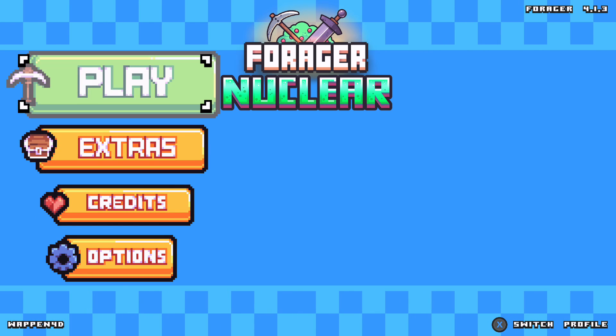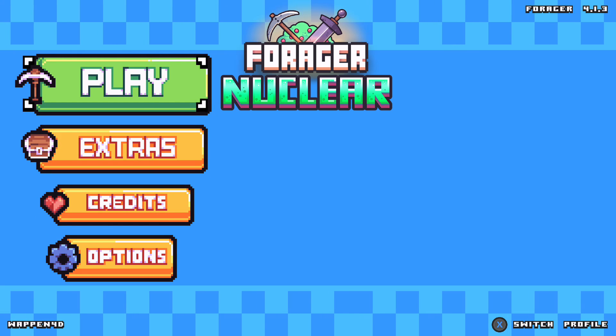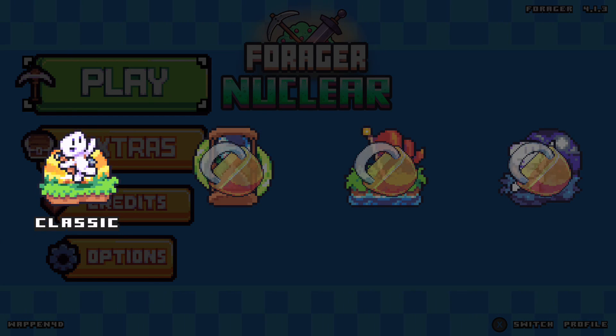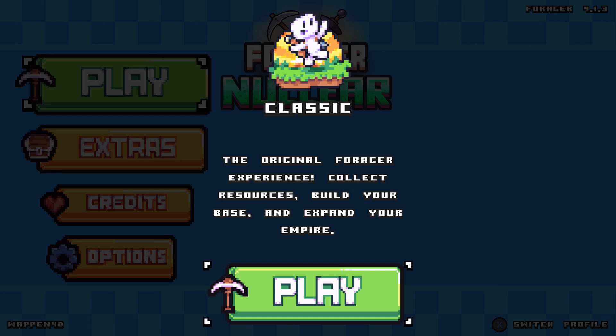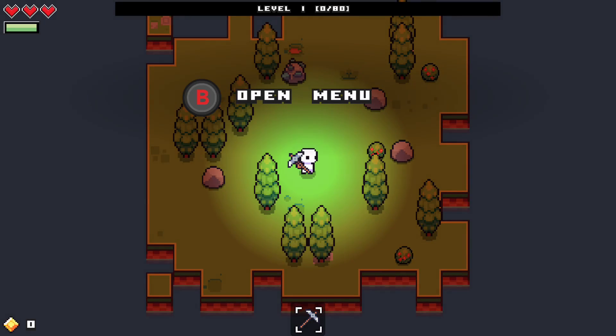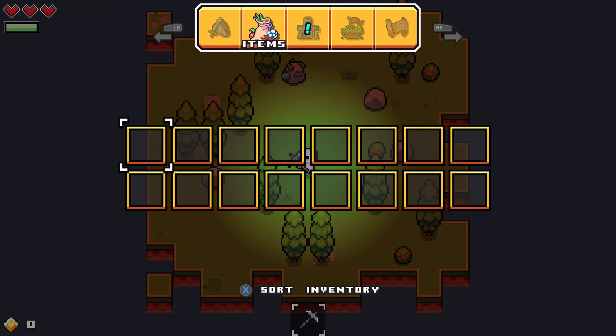Didn't really know what to play so we're gonna do some of this Forager game. Original Forager experience: collect resources, build your base, and expand your empire. I believe this is an incremental-like game. Will you slowly just let things get automated for you or something? I'm not really sure, but I'll play a little bit.